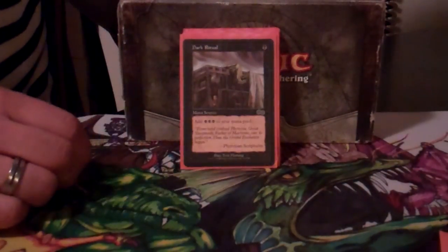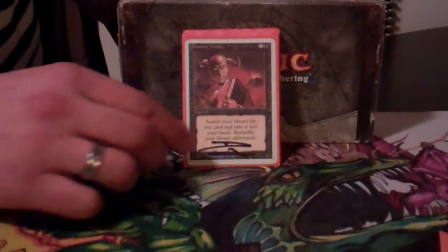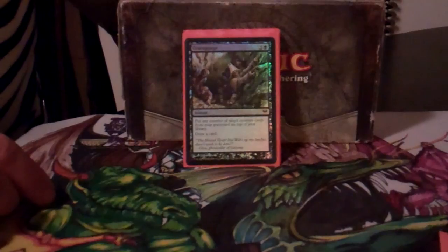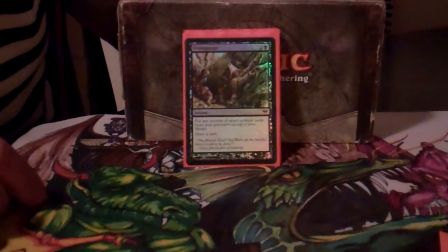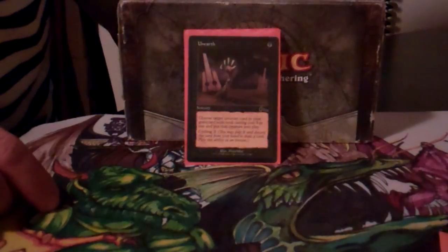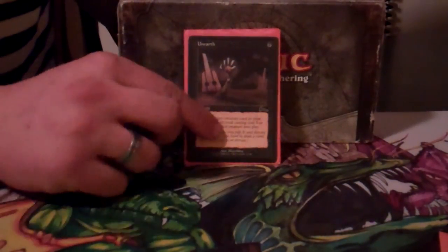A little bit of tutoring with Vampiric Tutor and Demonic Tutor — the lower cost ones let me get my Arena first and keep drawing cards. Grave Purge recovers from a board wipe by putting all your rats back on top of your library. Death Denied lets you grab five rats out of your graveyard, fill your hand back up, and keep laying them out. Unearth is the perfect little rat reanimator — it's essentially a Relentless Rat for one mana, and you can even cycle it if needed.